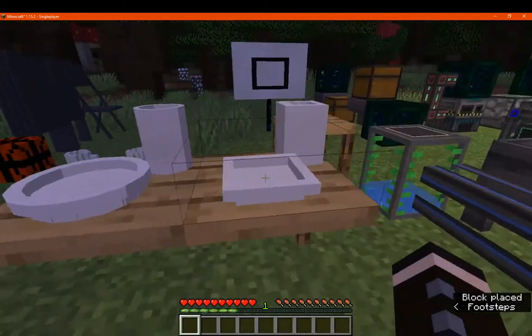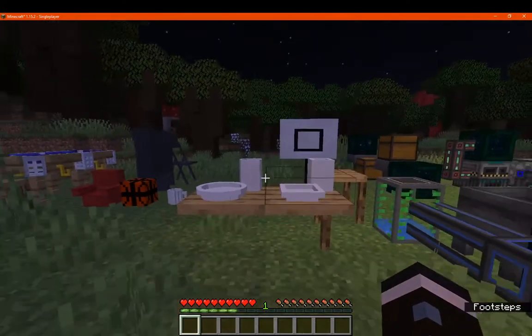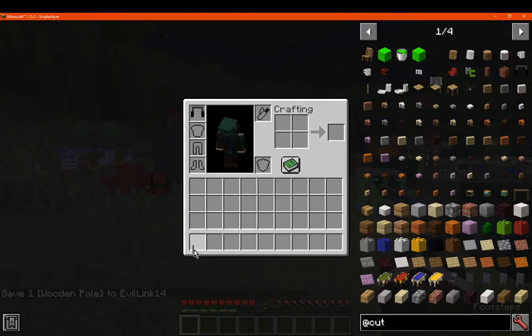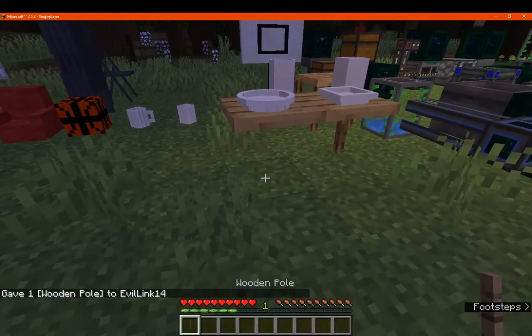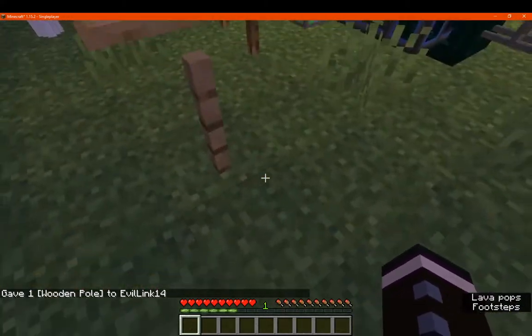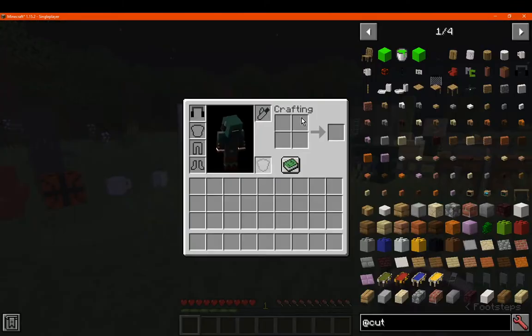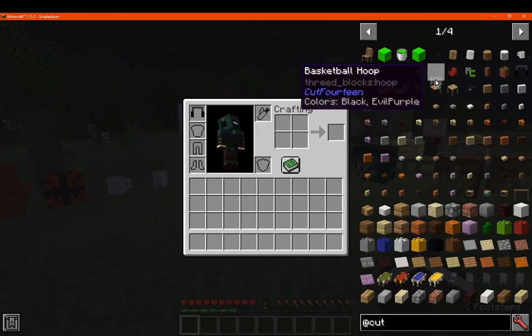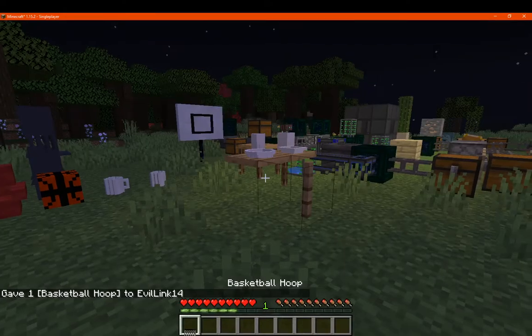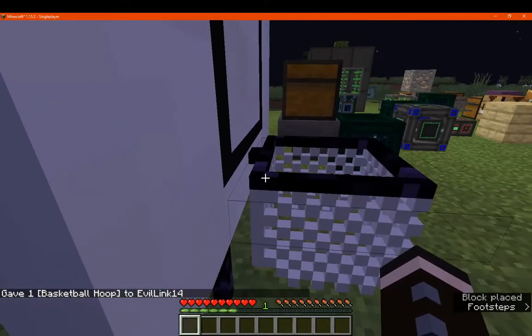We've got a bigger table, and our regular and realistic looking plates and cups, a wooden pole — you can add it similar to fences, except it just takes up a different sort of space for the block. We've got a basketball hoop as well; you can apply it to the backboard and it attaches like so.